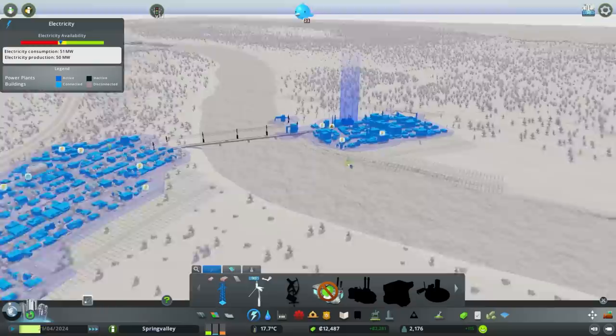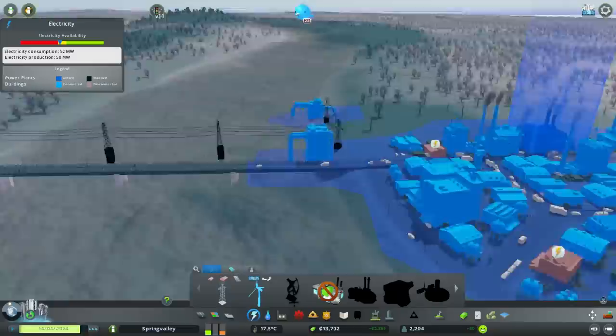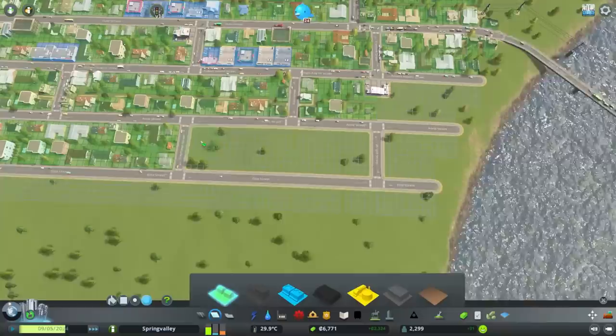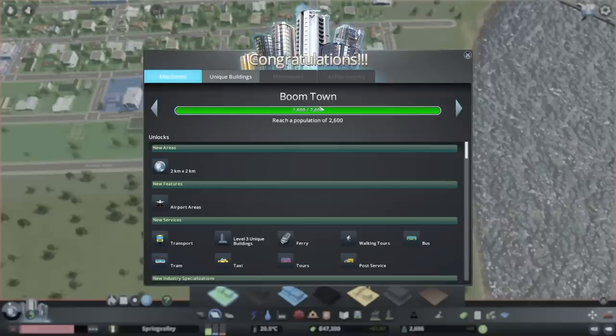Electricity is an issue again. I'm going to build some turbines - these are only going to be temporary so I don't really want to buy them, but I have to. Let's shove one there and another one next to it - there's good wind there. Electricity is good, budget not good anymore. But we've got demand so let's keep building more residentials. And now we're a Boom Town - which means we would usually be able to purchase a new area, but not today. We are trapped in our single grid.